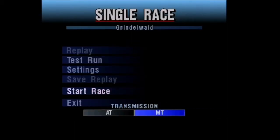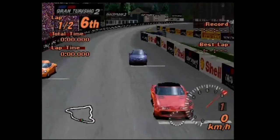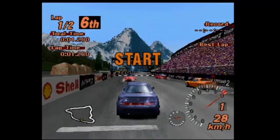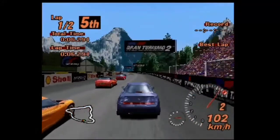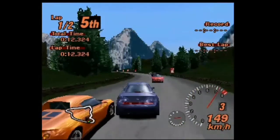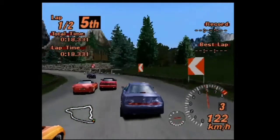Let's head to race number two at Grindelwald. Hopefully I should not have too much trouble, even though I probably will — but we'll wait and see. We do have a Copperhead in this event, and we also have an Elise in this event as well, along with what I think is an RX-7. I should probably mention: this isn't my first attempt at recording this, because on my first attempt the video was a mess.